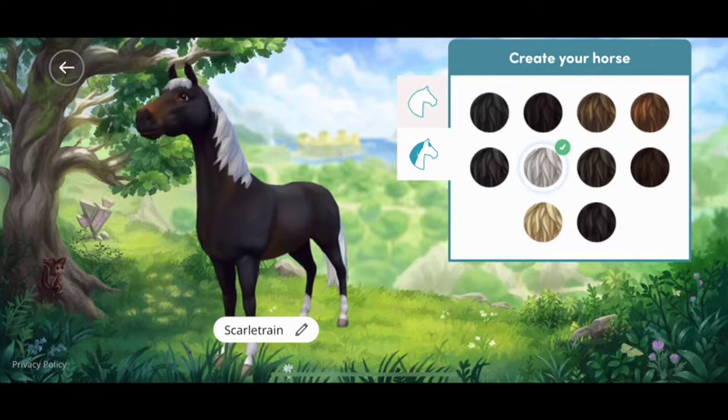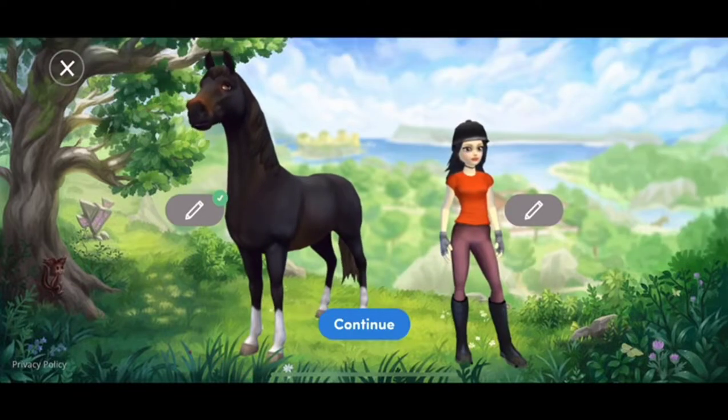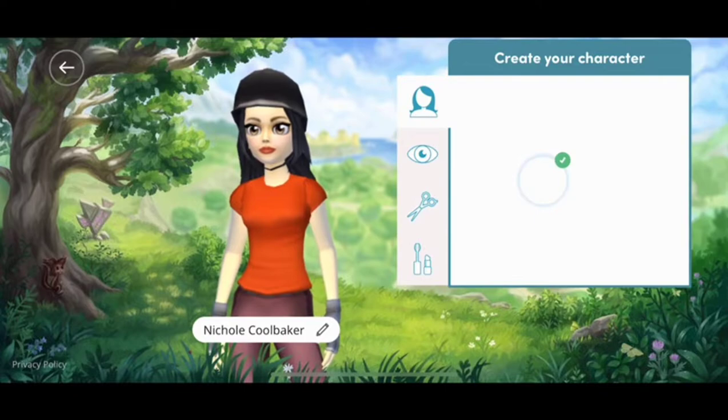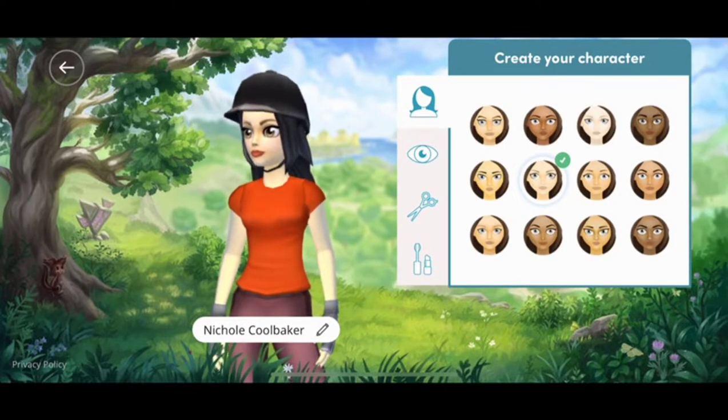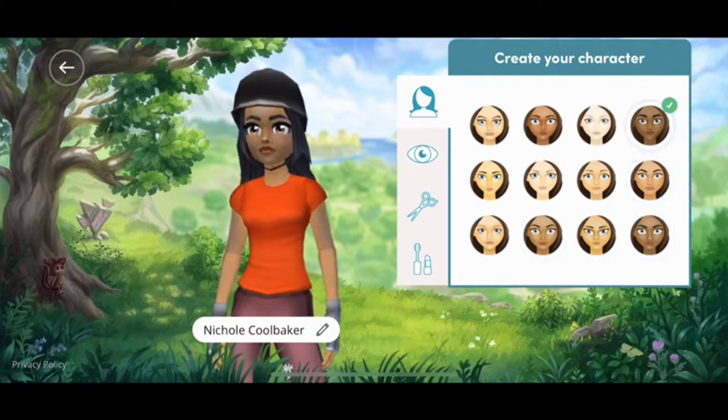You can name them and play with their hairs — you can change the hairstyle as you want. I've selected this one, it's looking good. Now let's go to the girl character because I have to set that up too.